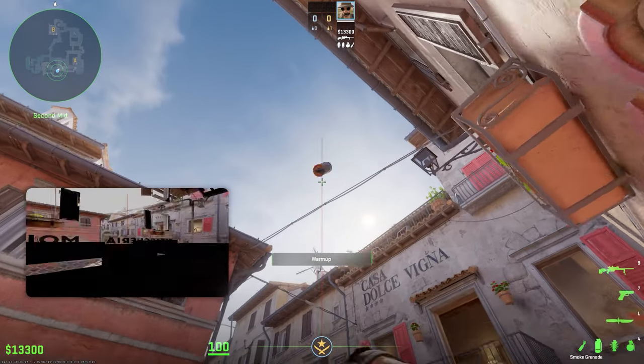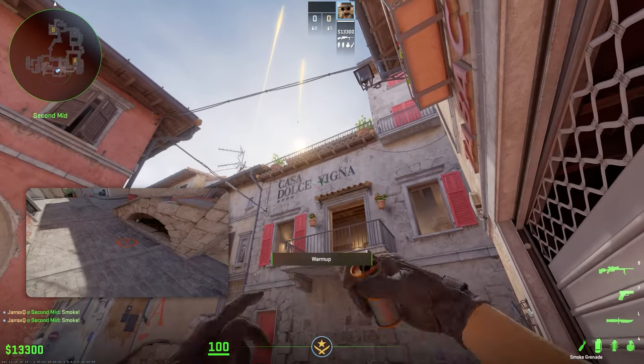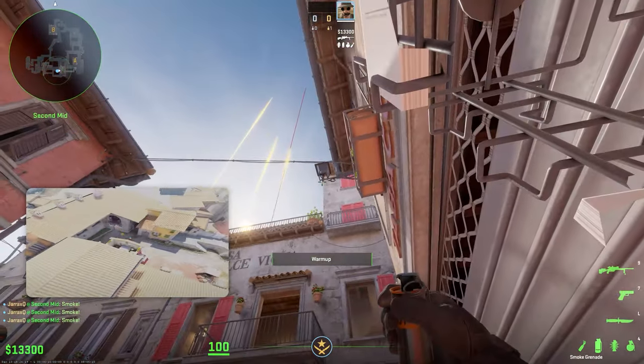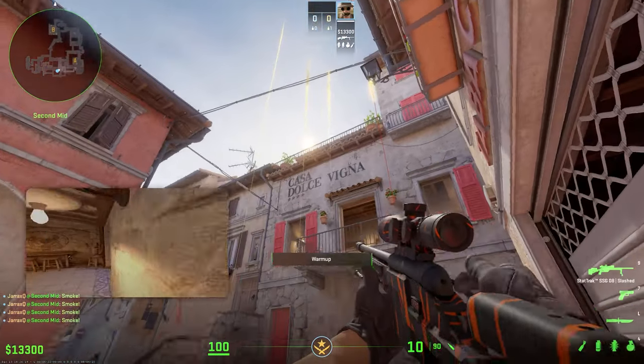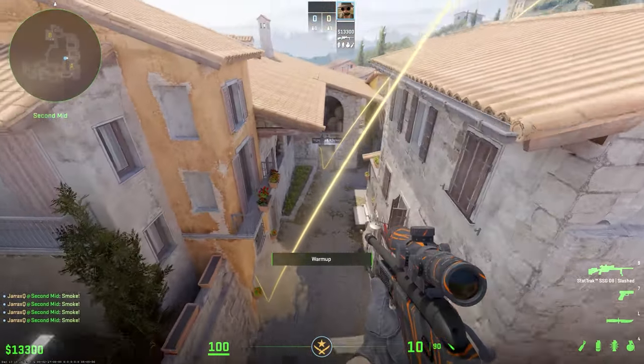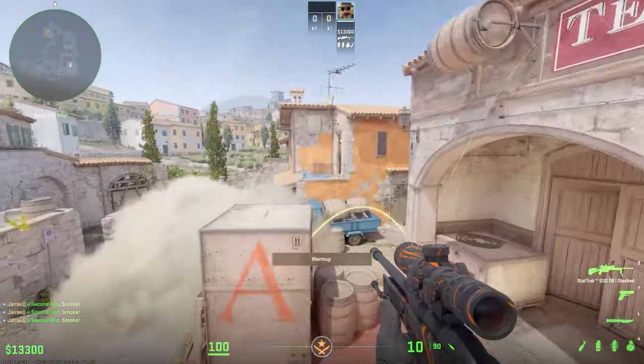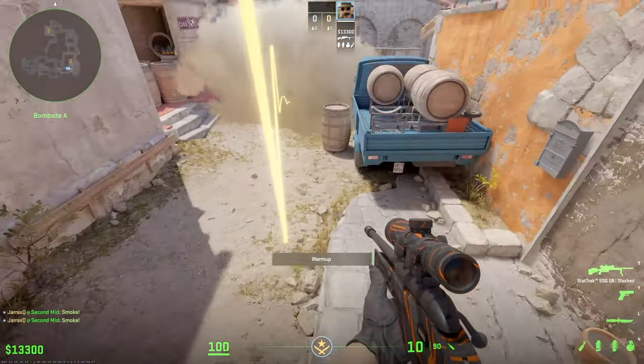The first three are all jump throws — above the L on the V, crouch, and slightly below — which gives you the Archer's Library smoke, Modo smoke, and this beautiful smoke right here.